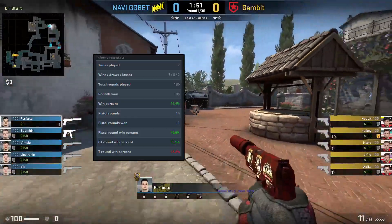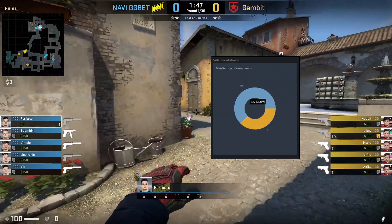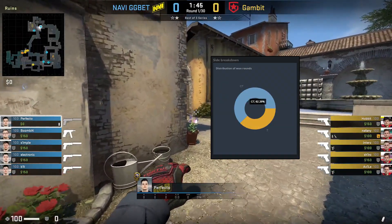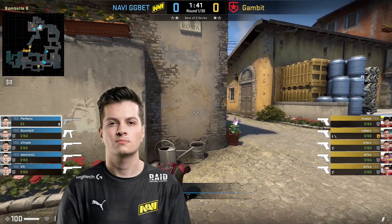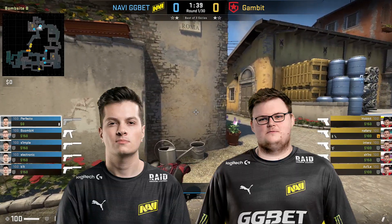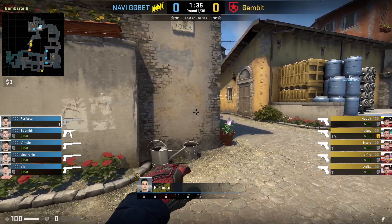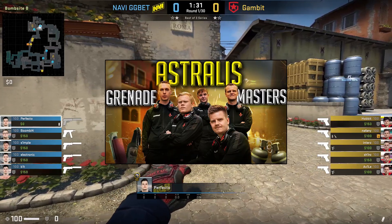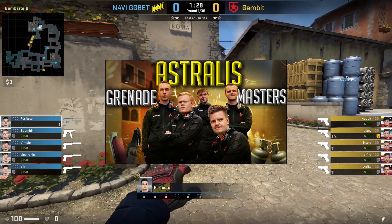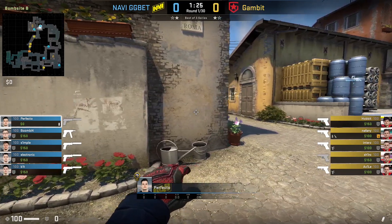NaVi have a 71.4% win rate on Inferno in the last 3 months alone, with 62.26% of all their round wins being won on the CT side. Because of this, we'll be understanding how Perfecto and Boombl4 lock down the B part of the map and consistently keep this era going for NaVi, who, like many other tier 1 teams, have taken and understood how Astralis used to dominate on the CT side of Inferno using their utility and timings.